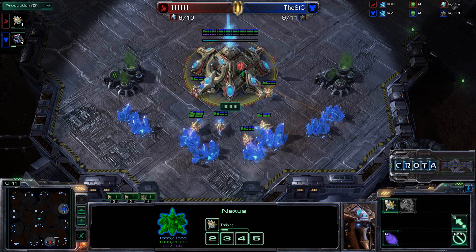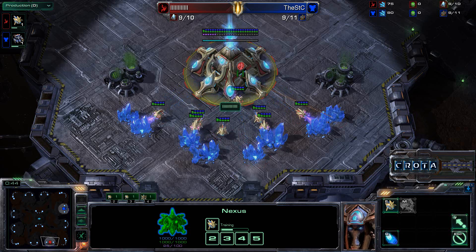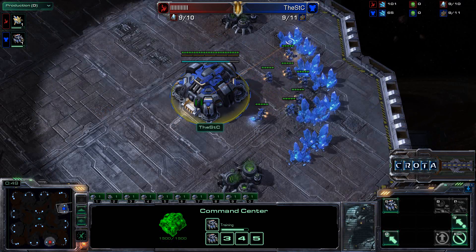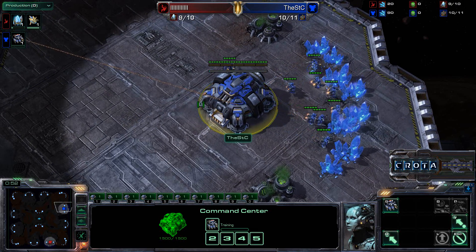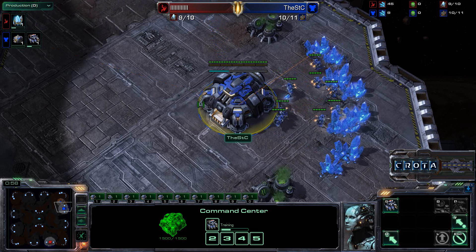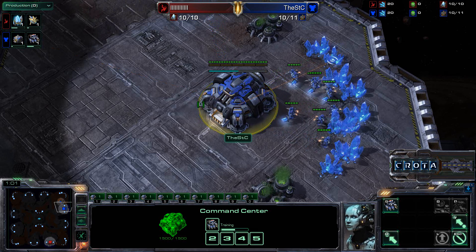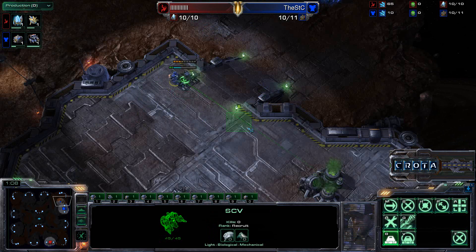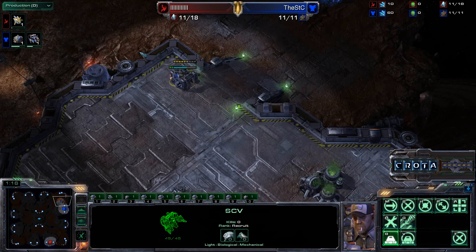We do have a Red Protoss player here at the 6 o'clock position of Antigua Shipyard. And it is not going to be cross spawns as I am always used to seeing. This is going to be in the counterclockwise direction, STC as the Blue Terran player. I've always wondered what high level play on Antigua Shipyard would look like when it's not cross spawn, and I got to say that currently STC has a significant advantage.